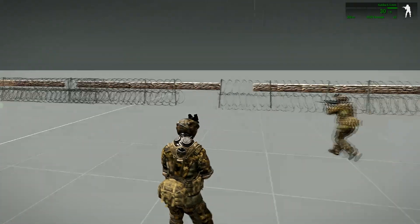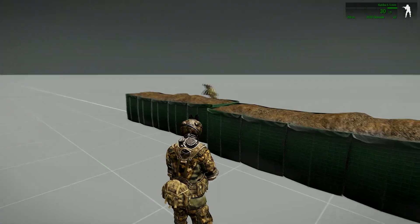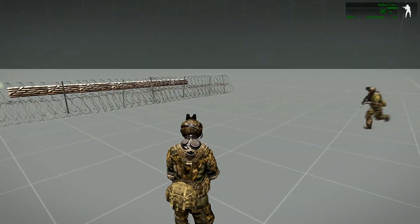We can see the individual ungrouped AI has no trouble navigating the course, and everything seems to be working as intended so far.